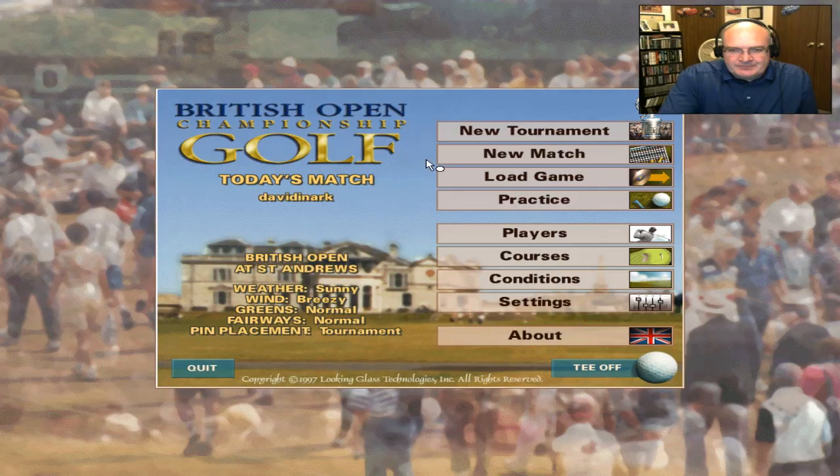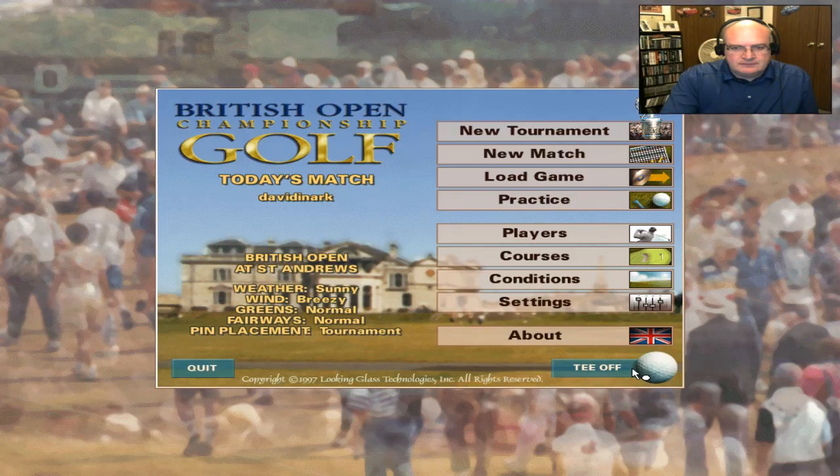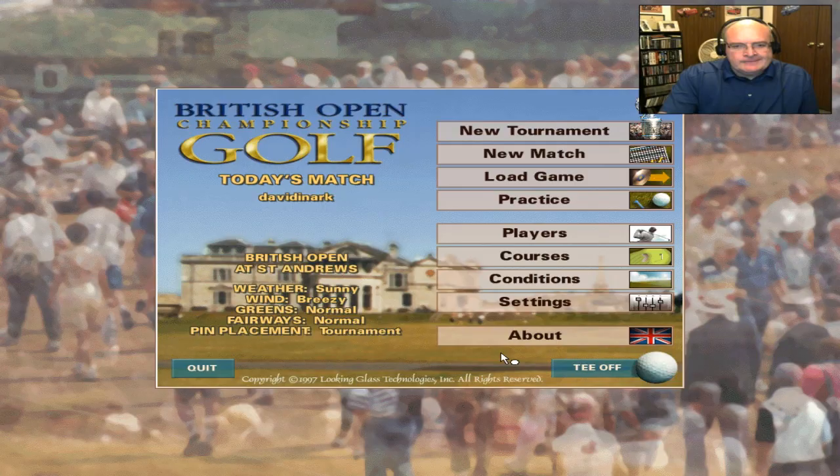So I did create a player, and we have to do a new tournament. What's really cool about this is that it has Jim McKay - I apologize, I can't remember the other guy's name, but we'll hear it in a minute. Let's do a new tournament. Skill level of the field, we'll leave that at par because I'm sure I'm going to get my butt kicked. There were two courses available: Royal Troon and St. Andrews, and of course we're going to do St. Andrews. Let's tee off.